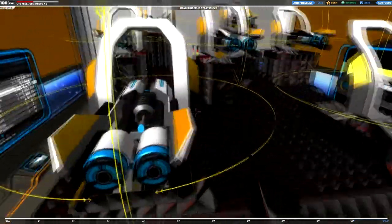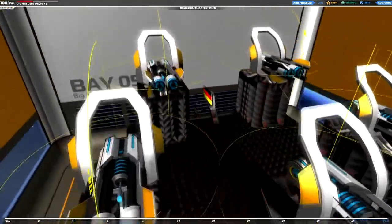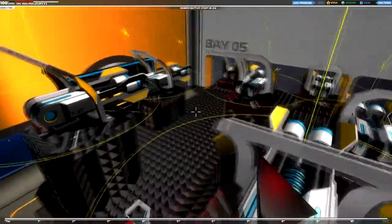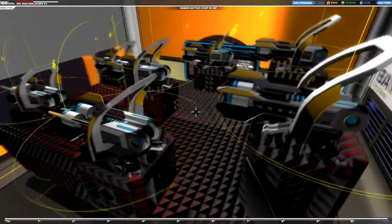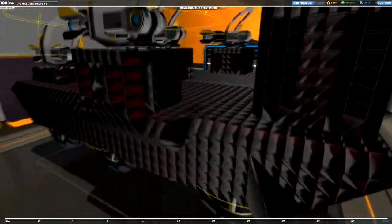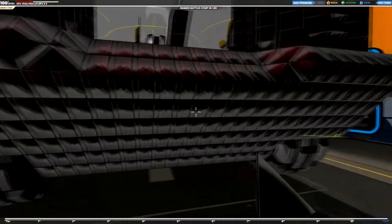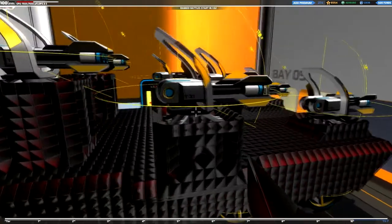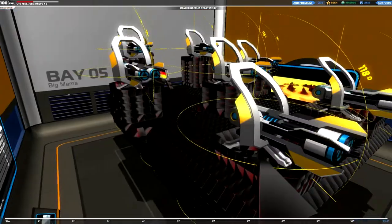You can see I made some towers for the plasma guns so they can work properly. Big Mama is a real beauty, but in the recent meta game it does not work very well. It has six wheels, three on each side. What a beauty.